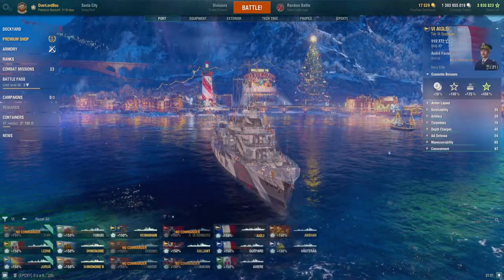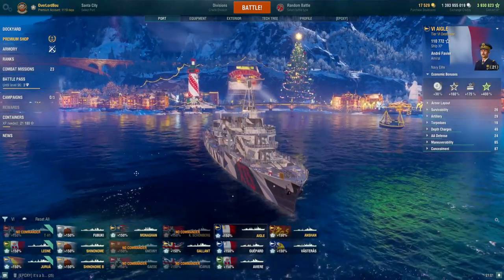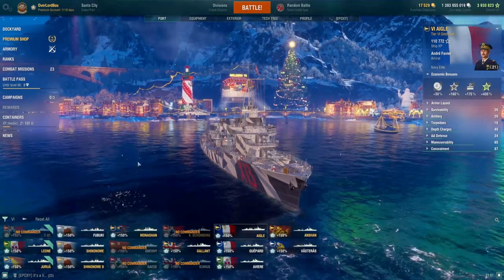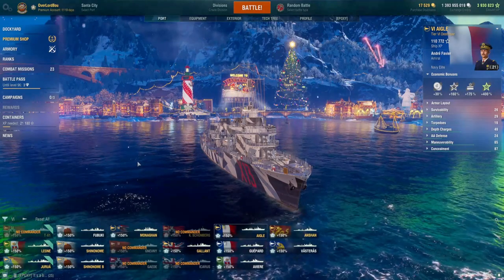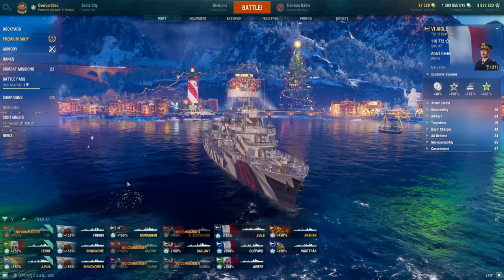Moving on from the tier 10s and tier 9s, we're going to the tier 7s and below. Ships of this tier are more for fun, so I'll be recommending more ships at this tier for fun, since tier 9 and 10 are more for farming and competitive potential. Also note there aren't going to be any tier 7 recommendations — only tier 6s and 5s.